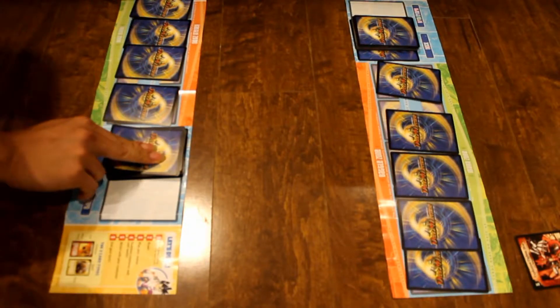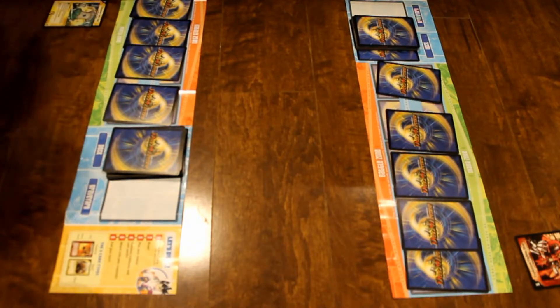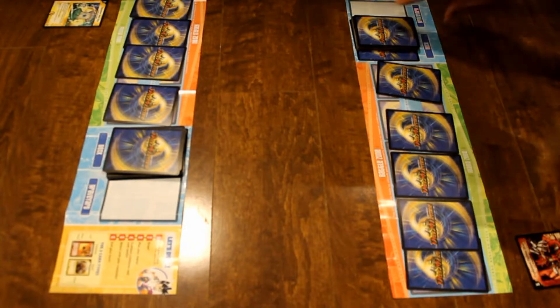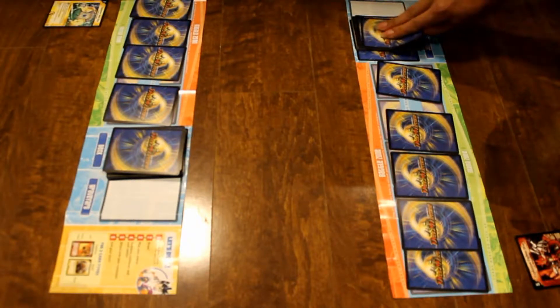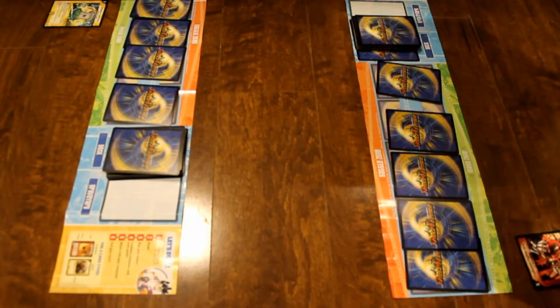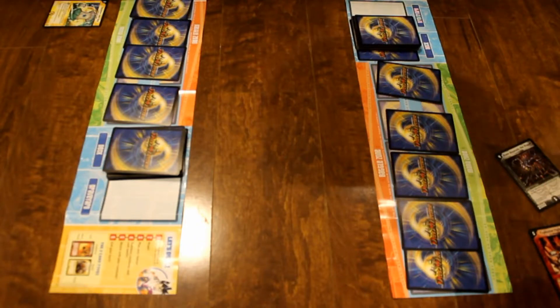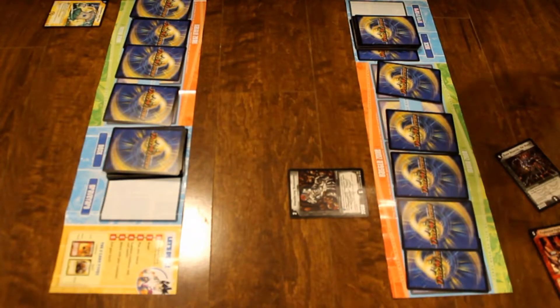I draw a card. Charge mana. And I call it a turn. I draw a card. Charge mana. And I pay 2 of my mana. So I'm the Great Island — Wandering Brain Eater in attack mode. My move is done.